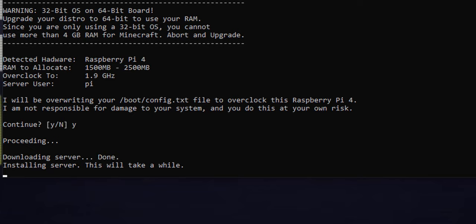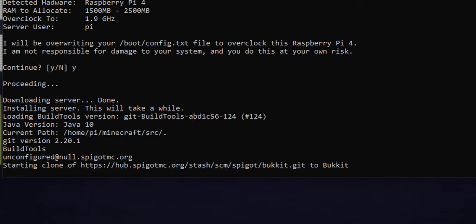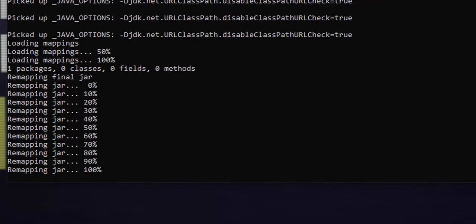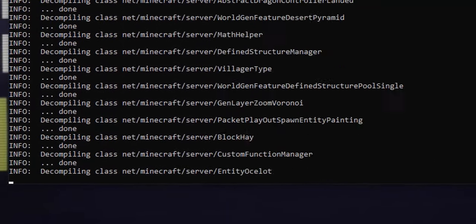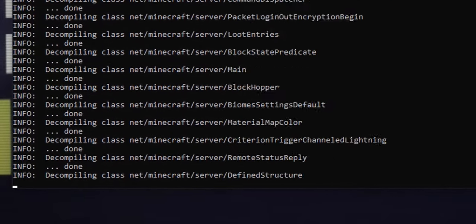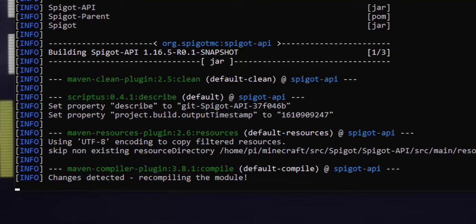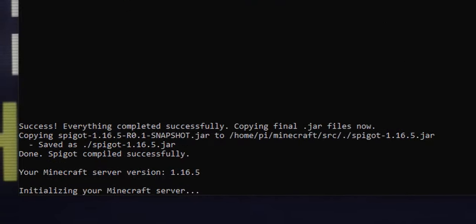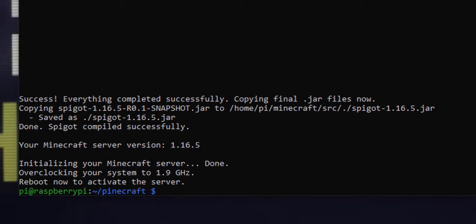It's going to install the server now and go through everything it needs to do. First it downloads the installer for Spigot and goes through the build process — this is going to take some time so I'm just going to warp through time. And there we have it — all the steps have been automated with the Pinecraft install script and we're ready to start playing.